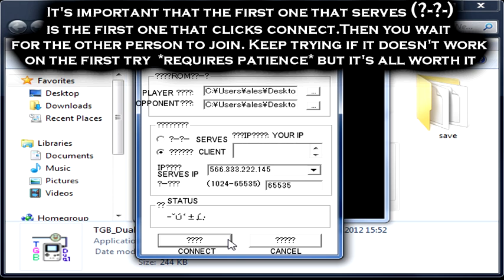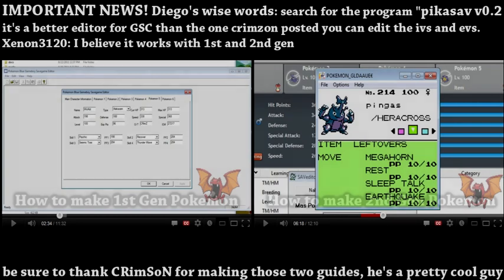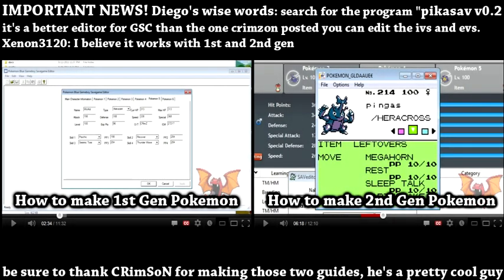That's pretty much all you got to do. Have a little conversation with him, just so you know when he's going to talk to the girl. And once he talks to the girl, you talk to the girl - being synchronized with each other is quite important. It should work fine. I'm going to put a little annotation right here to a video uploaded by Matt Crimson Cobra a good while ago - the link is going to be located in the description. He's going to explain how to make Pokemon the first generation.